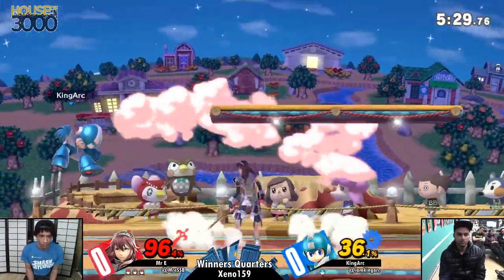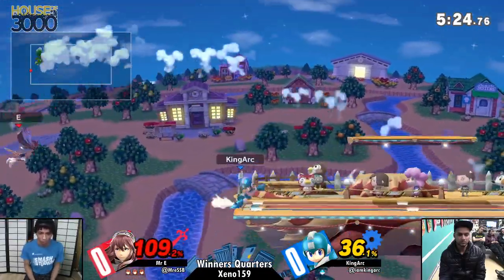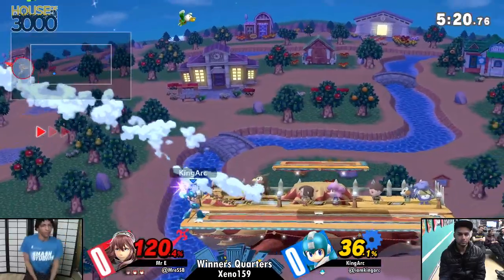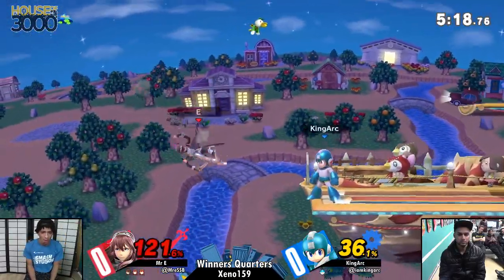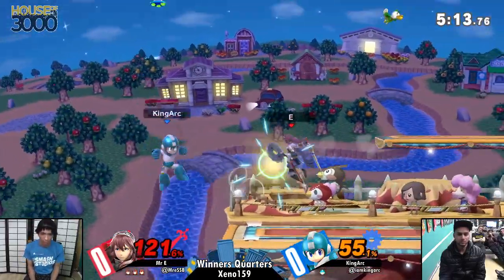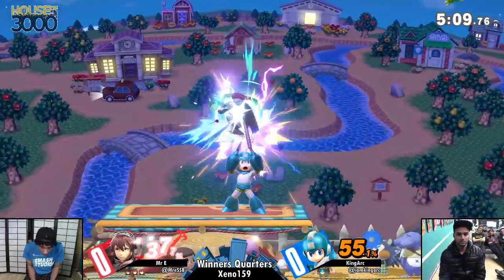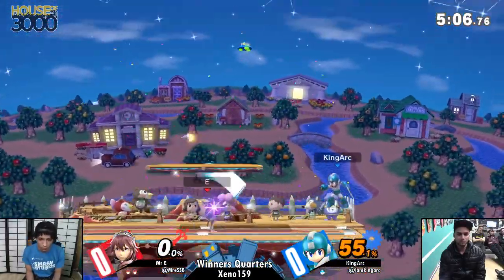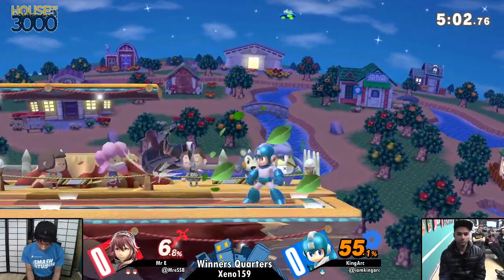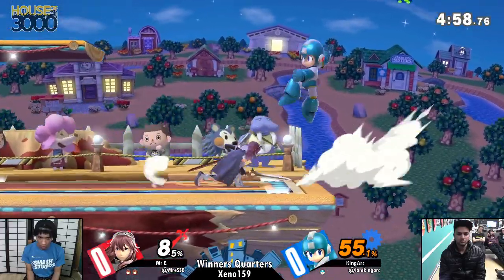If E wants to play this spacing, ARK is going to lose patience before Mr. E does. If ARK wants to win by spacing, he probably won't. He's going to run out of patience before E does, and even if he plays super patient, he's got two stocks to go through, where it's very difficult not to trade or lose trades against such a solid disjoint as Lucina's.